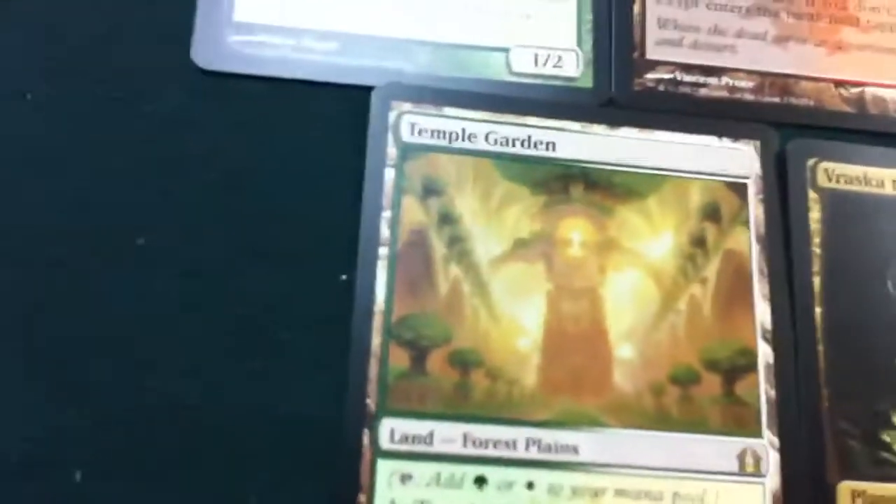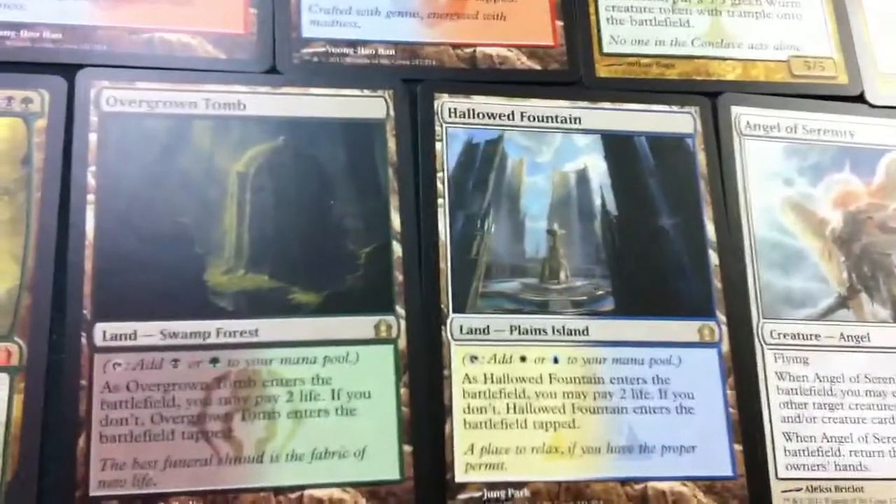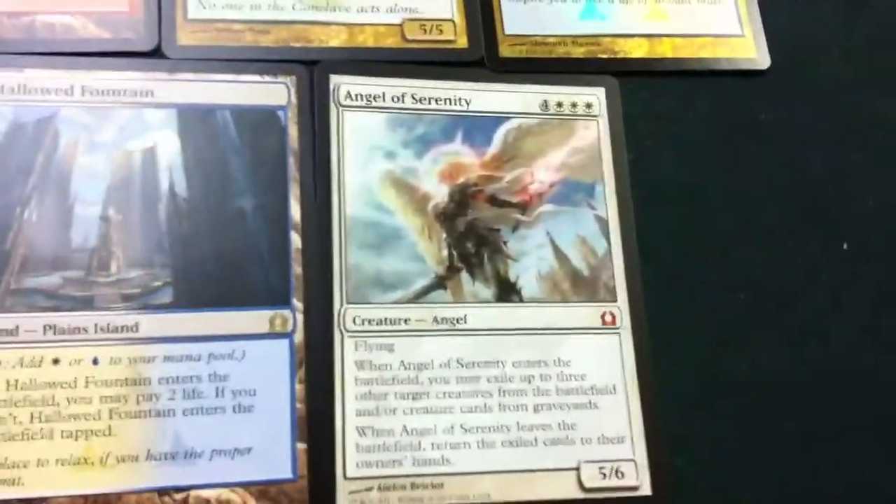The last row we have Temple Garden, Vraska the Unseen, Overgrown Tomb, Hallowed Fountain, and an Angel of Serenity.